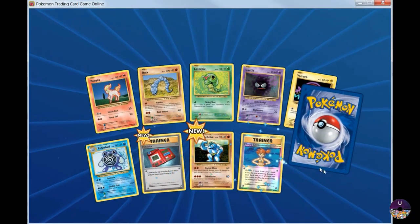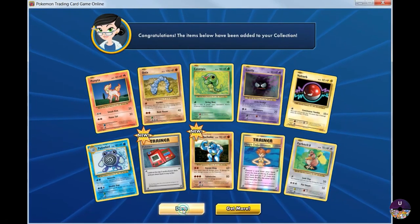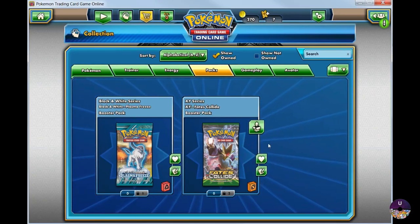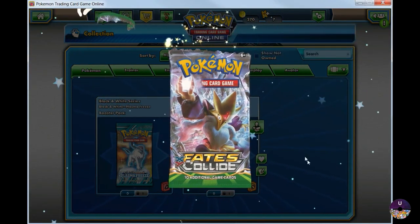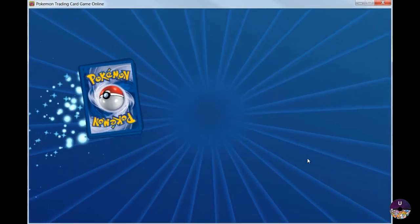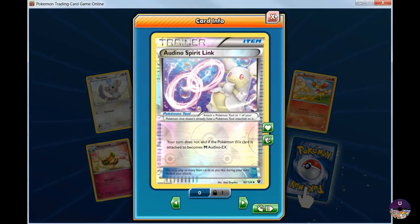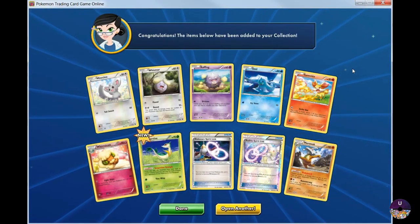It would be nice if we got a Venusaur. Nope — Farfetch. I'm actually going to save this black and white series booster pack for another time, but let's open up two of these Fates Collide packs and see what we get. What's this? Ardino Spirit Link. Marowak.